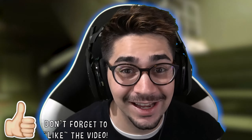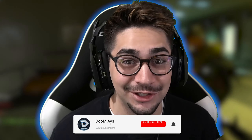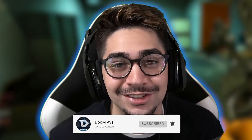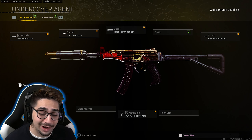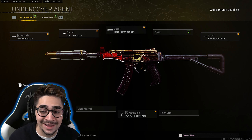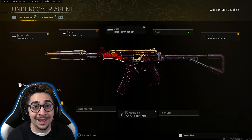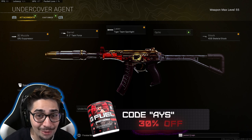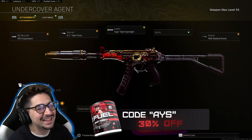YouTube, what is going on man, welcome back to the channel! In today's video I got you guys the best OTS 9 class setup to use. Drop a big thumbs up, subscribe to the channel if you're brand new, turn on post notifications so you don't miss out on the best Call of Duty content. Here's the class setup: Groov Suppressor, Task Force Barrel, Target Team Spotlight, Skeletal Stock, and lastly the 40-round mag. Try this class out and let me know how it goes in the comments.